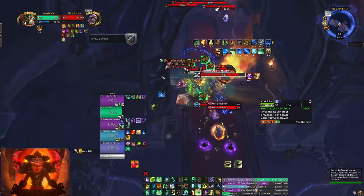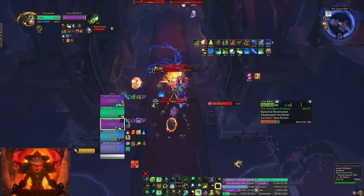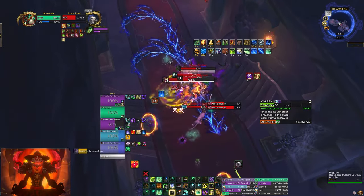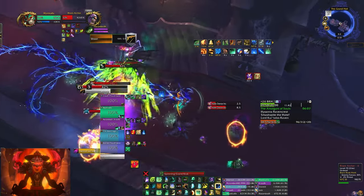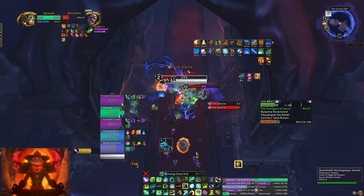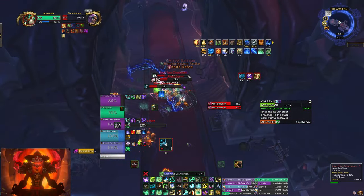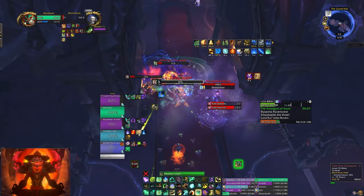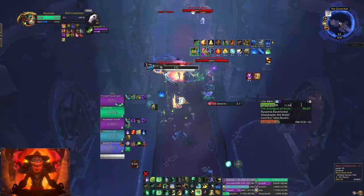Don't stand in the frontal as well. We're just gonna spam damage here. Knife party — so the thing about knife party, you learn this from the mage tower: you want to wait until the cast goes off before you stun it. That's what I learned from doing the mage tower — he'll keep casting it. Sweep everything here. Knife party — you want to wait for the cast and then interrupt it. Maybe it's different from mage tower, but that's what I've been doing.